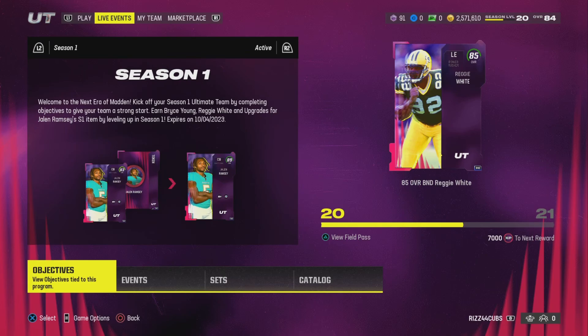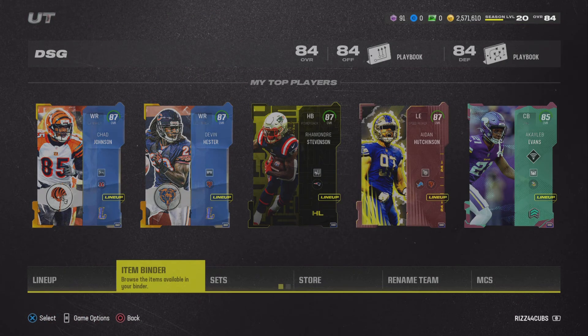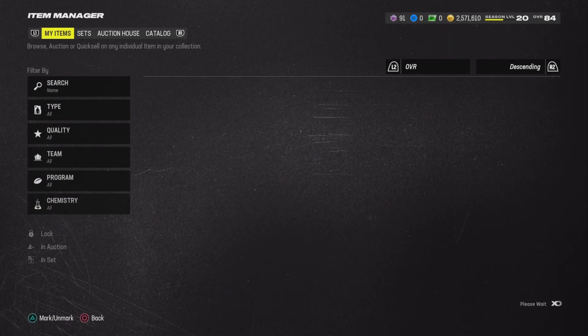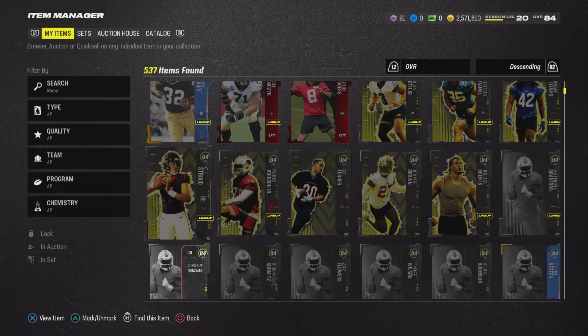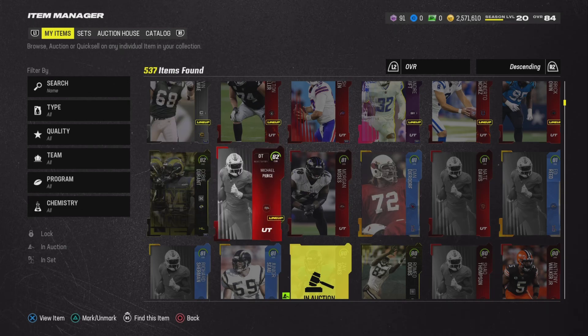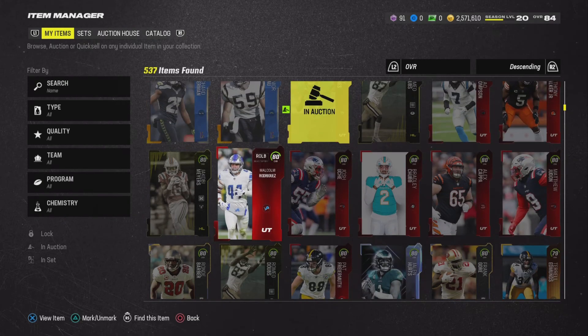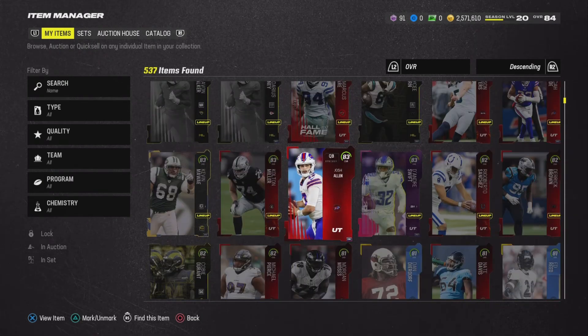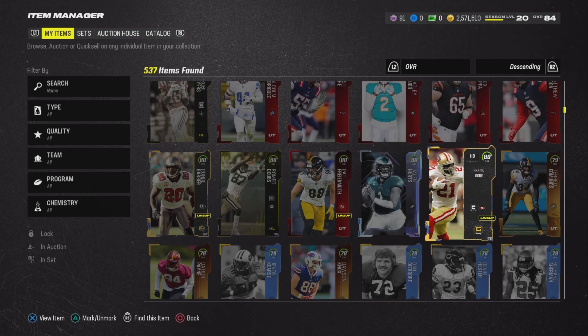Make sure you're playing the game, grinding your field passes, and playing head-to-head. This is a great time to go for a Super Bowl run and finish up your MUT Champs or Weekend League objectives. It's kind of hard to make coins when there's nothing new in the game, but tomorrow it'll be a lot more fun — I'll have a lot more information for you guys. Also, sort through your binder right now; the market is really high. I'm working on selling some stuff out myself — just a few cards to sell, nothing too crazy.